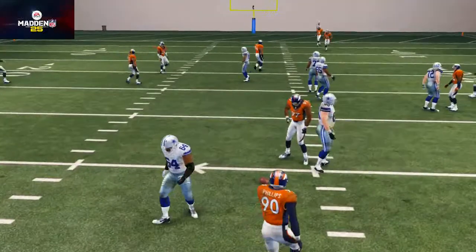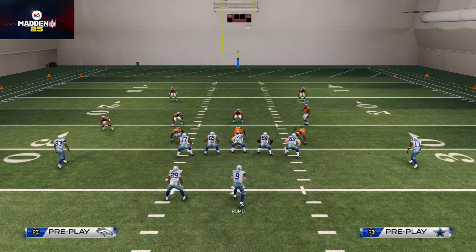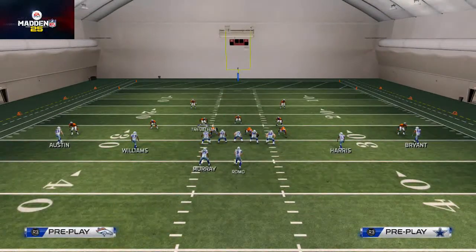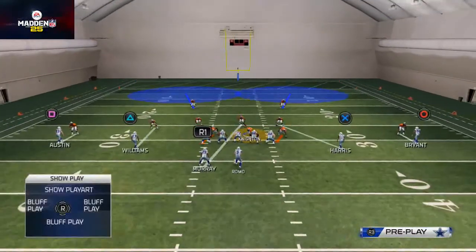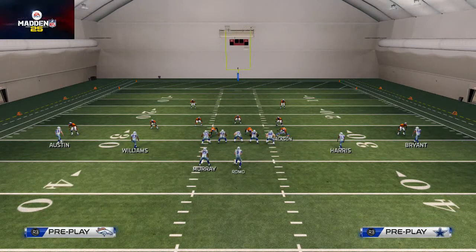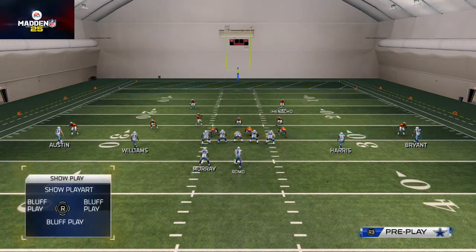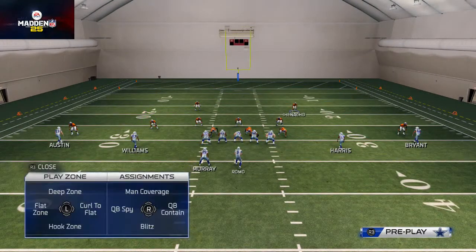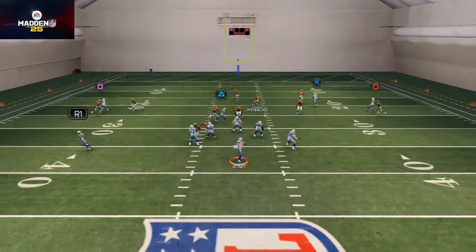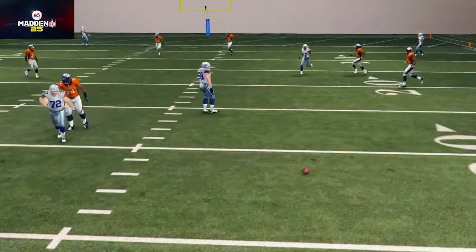For Two Man Under, I base the line, shift it to the right, crash it to the left, leave two linebackers blitzing, and drop a quarterback spy from Niton or man him up on the halfback. I drop a flat zone with the defensive end on the right for contain if they roll out, throw Woodyard into a deep blue zone, put the left safety into a curl flat, and bring the right safety down in the box as my user guy to make plays — basically turns into a Cover One with better underneath coverage.